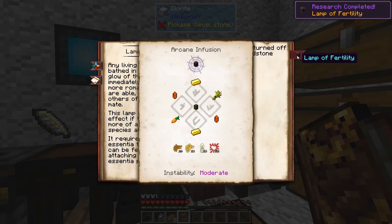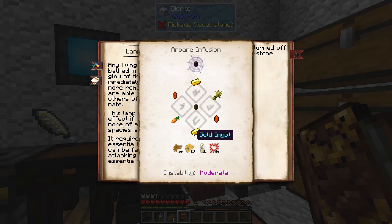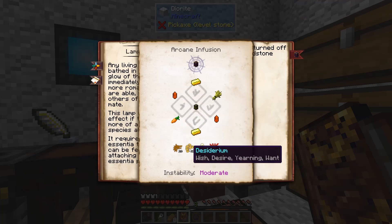To build one of these, it's going to be an infusion, just like the Lamp of Growth. We're going to need some wheat, carrots, a couple of ignis crystals, and some gold. We'll also need some bestia, some desiderium, some lux, and some victus essentia. The instability is moderate, but if you have stabilizers, you should have no trouble. Let me go gather the materials and we'll go make one.